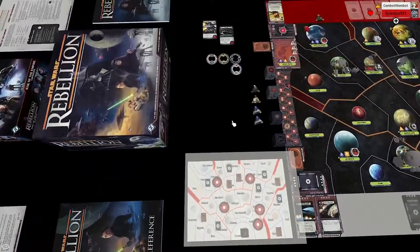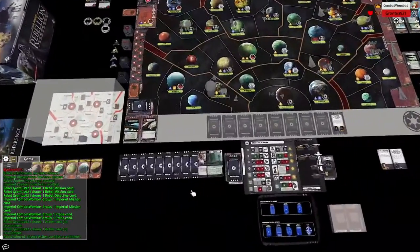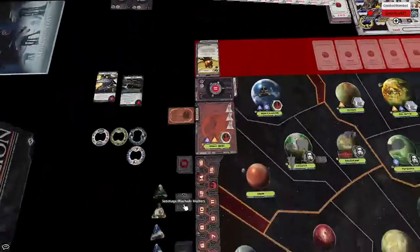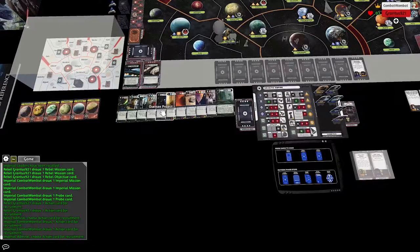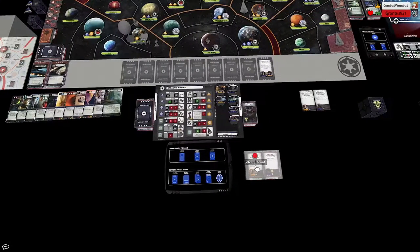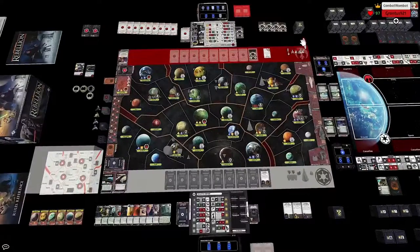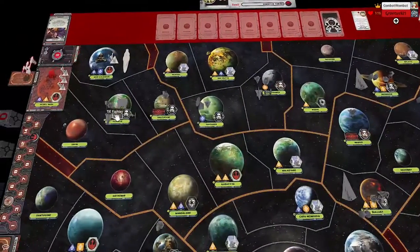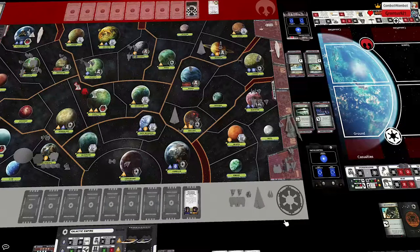Two more probe draws — Nal Hutta and Bothawui. A rebel cell is also being dropped in Mon Cal now. I'm not too worried about that rebel cell at this point because I can deploy and I have that Star Destroyer there — the one Vader built — so that ended up being a pretty valuable block. If I don't have that Star Destroyer, the play for the rebels is to defend Mon Cal with a navy, attack out first move, wipe the Assault Carrier, and then even if you lose Mon Cal in that fight, I'm not getting the rebel cell. He deploys a Y-wing and a Mon Cal in Mon Cal, a star fighter and a Nebulon in the base.